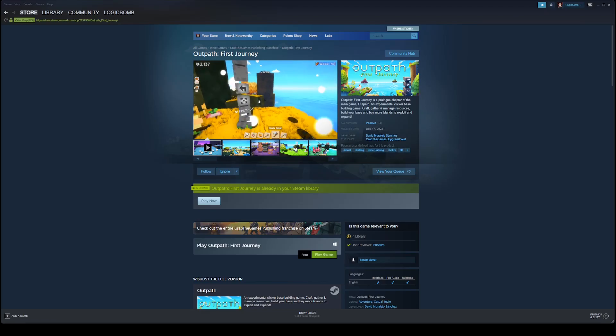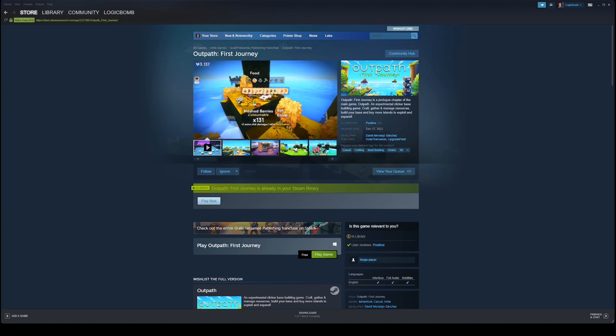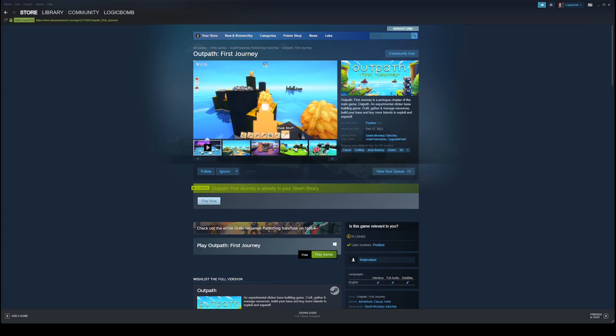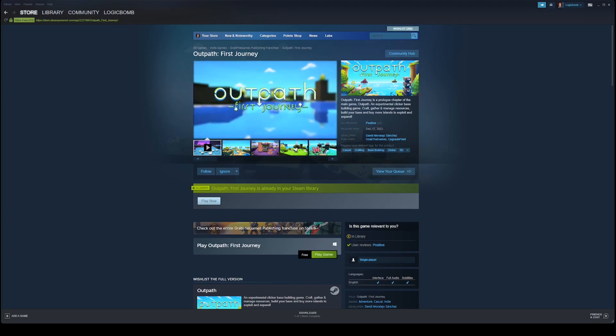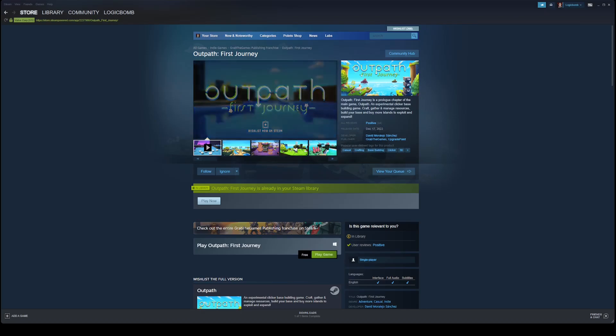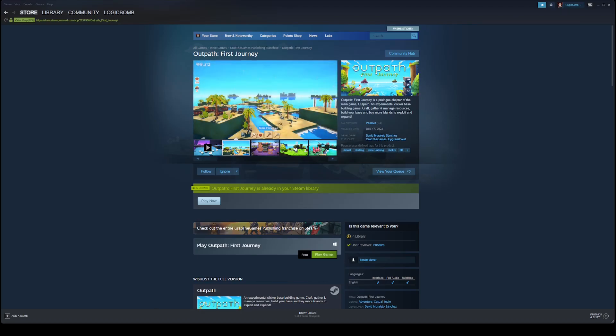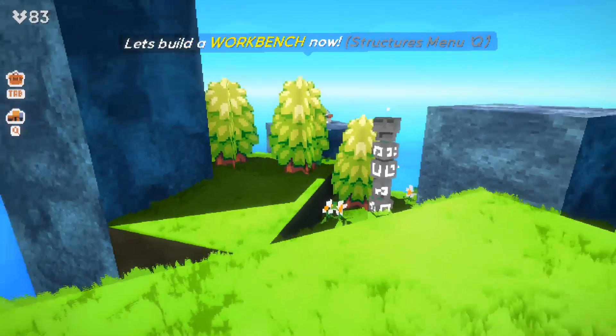We are checking out Outpath First Journey. This game appeals to me because it is a base building crafting clicker, which is two genres that I enjoy. I do like clicker games occasionally, but I only do a couple a year - they kind of burn me out. But I have never seen one that had the whole crafting and base building aspect of it. So I'm very interested in this game and it's free. This is the prologue - the first journey - and you can play this for free right now on Steam. This video is sponsored by Indie Boost and the developers and publishers of this game.